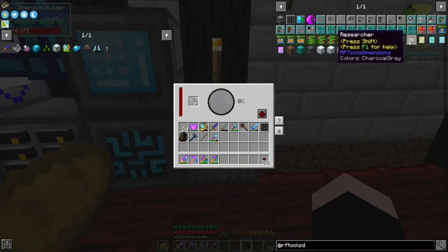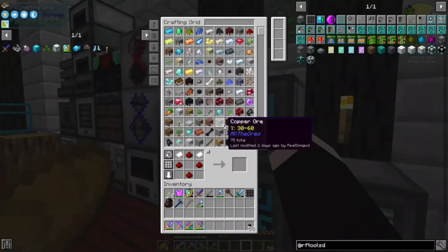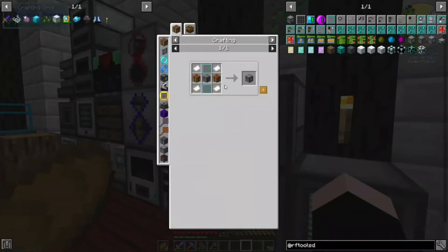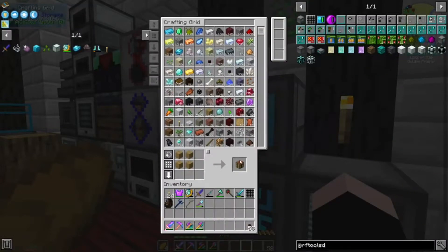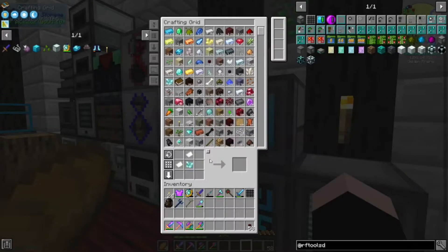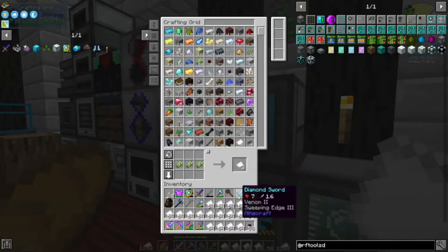Inscriber, workbench, knowledge holder, researcher - I think I need one of these. So if I take this, we need two crafting tables. I'm surprised I don't have extra crafting tables. Do I have sugarcane? I have 2,000 sugarcane, of course. Make all of the paper.